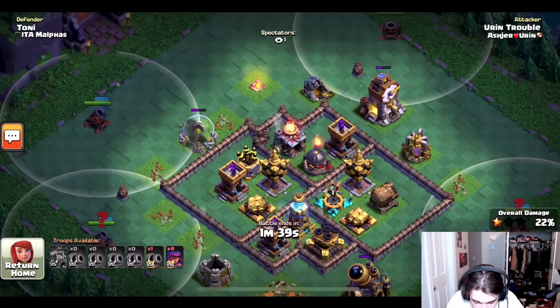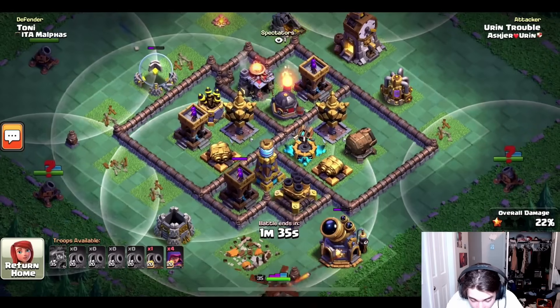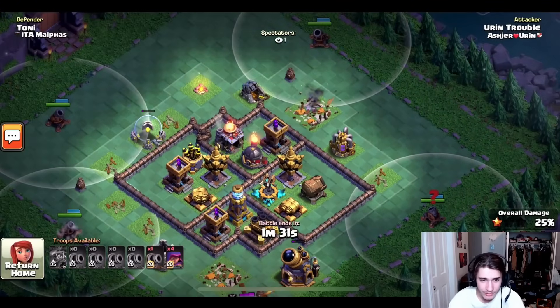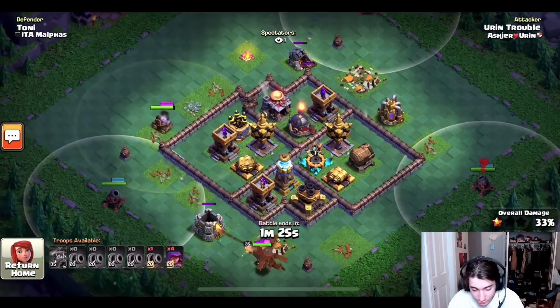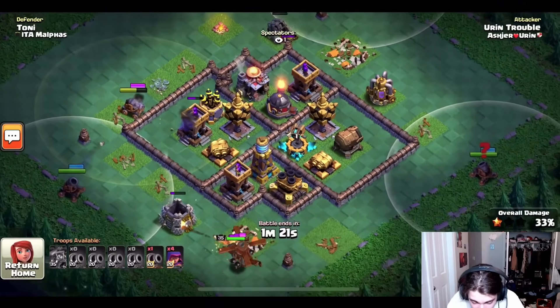He still has one cannon cart left to deploy and he has an archer tower, another one, a multi-mortar, and another archer tower. This base is pretty well defended against cannon carts. I do not know why he's going against it with five of them, but I'm going to trust him — he knows what he's doing.